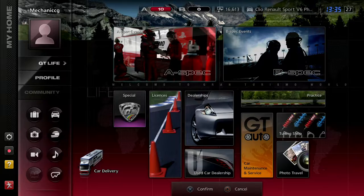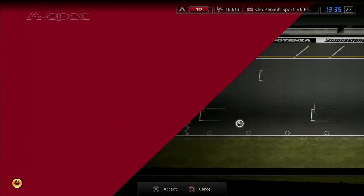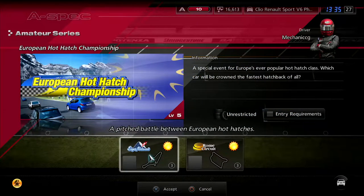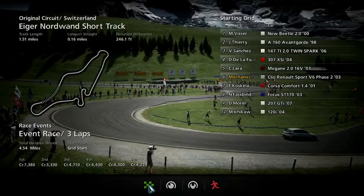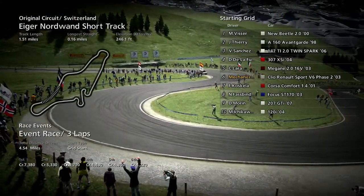Let's go and start on the championships. A-spec — let's take a look. Amateur series we're on. European hot hatch — that's it. So we're starting in Eganorwand, which is my favourite track in the game, and then we're going to the Rome circuit. So we are here at Eganorwand. The track length is about a mile and a half, and we are going to be driving a total distance of 4.5 miles.